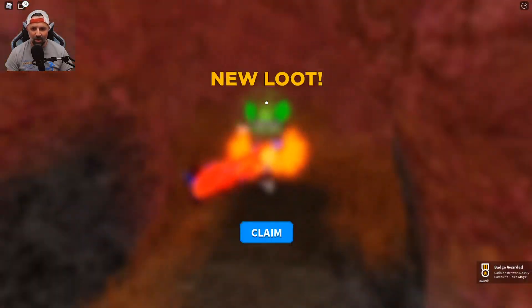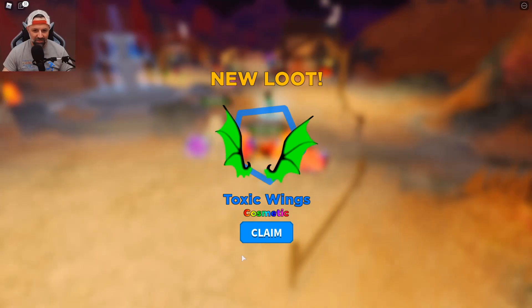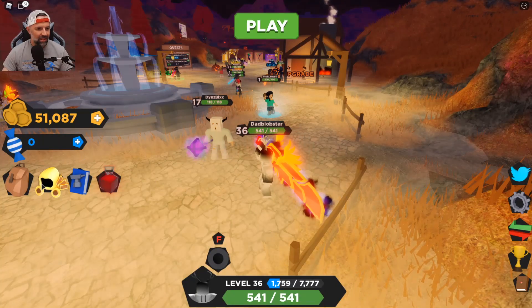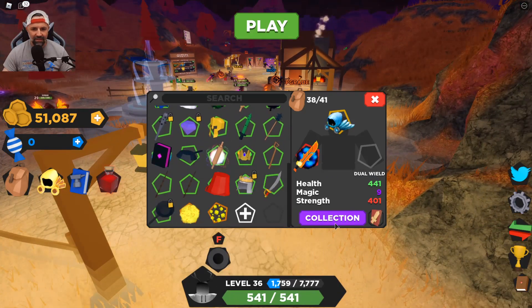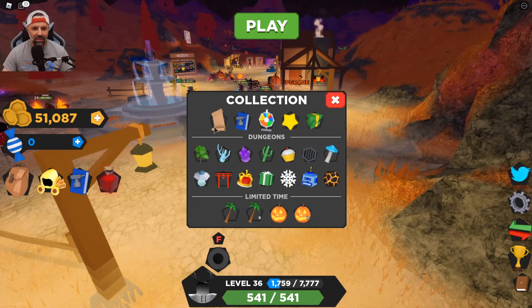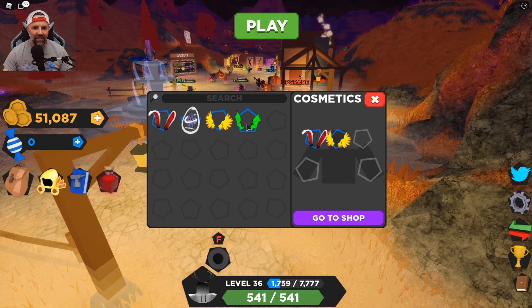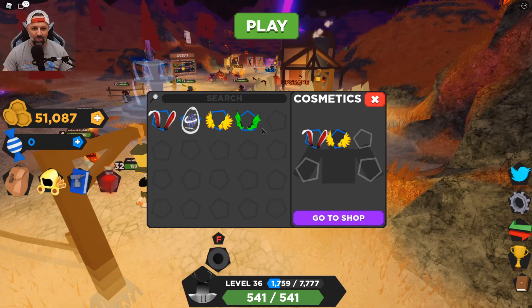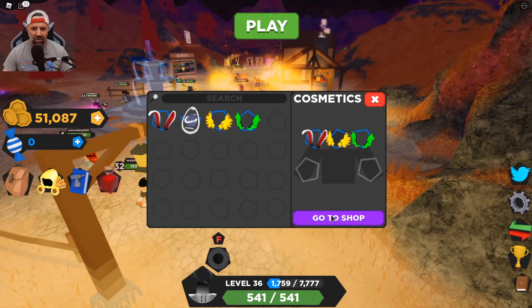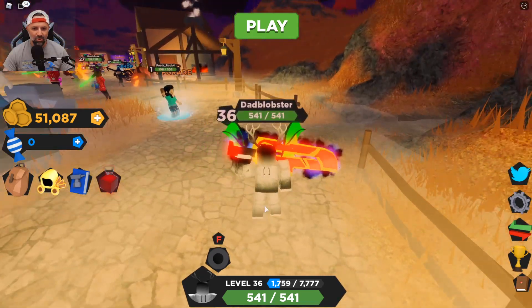There are the wings — walk right in and you get a badge too: Toxic Wings cosmetic! Look at those things, those are awesome. I'm going to claim them and put them on. Where do I put the wings on? Oh yeah, cosmetics — I forgot, it's been a while since I played. I choose that slot — right there, perfect. Look at those cool wings!